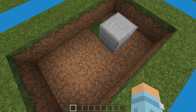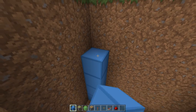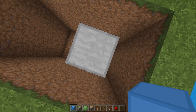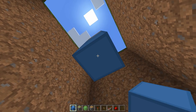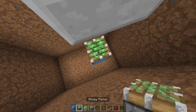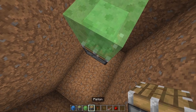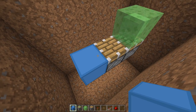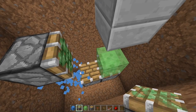This hole needs to be six deep, so dig it out five more times. Double check that it is six deep: one, two, three, four, five, six. This is where we're going to be launched up. Underneath here, come down one, two, three, four blocks. Remove the first three and place a sticky piston facing upward. Then a slime block on top, and remove this block. Next to the sticky piston facing upward, we need a regular piston.